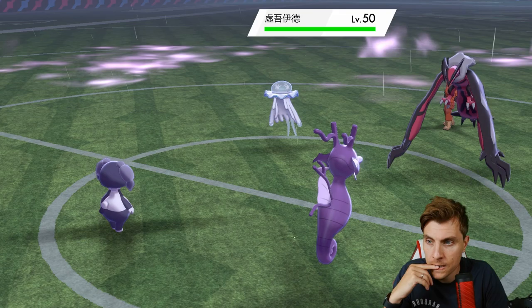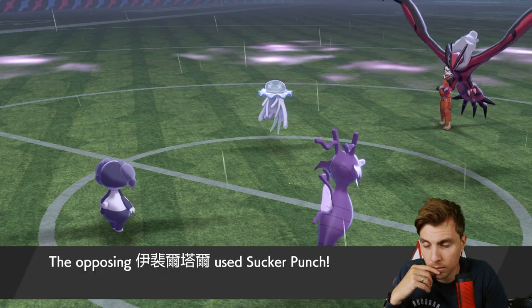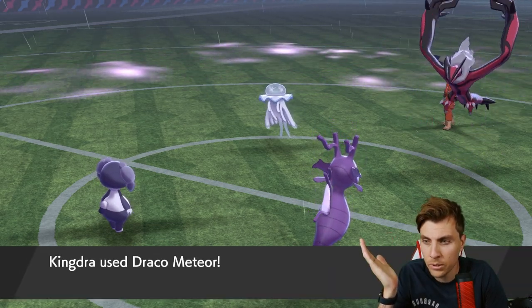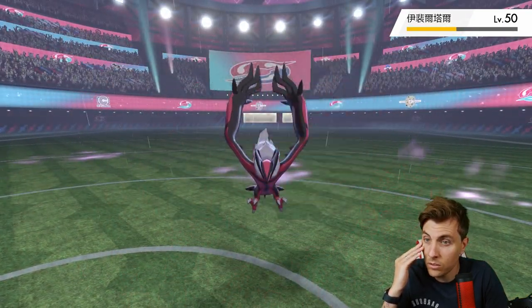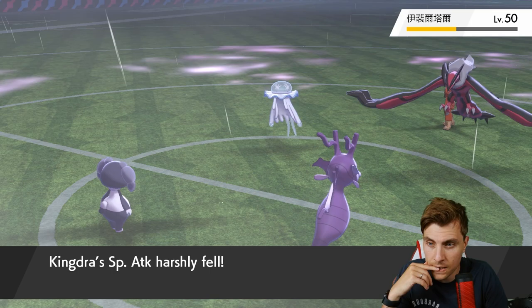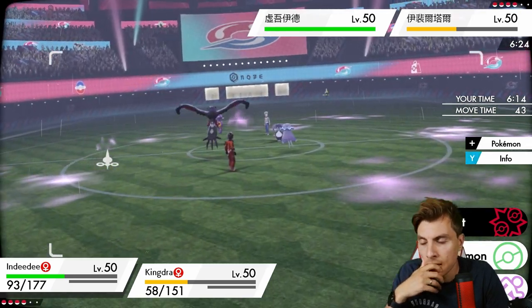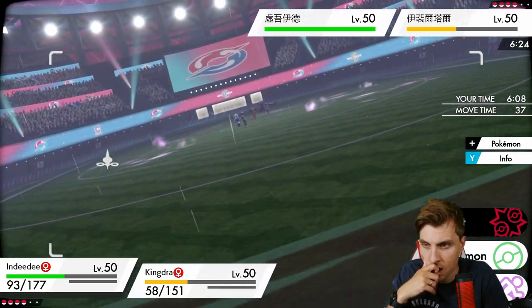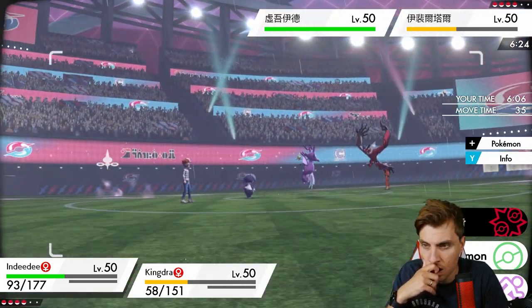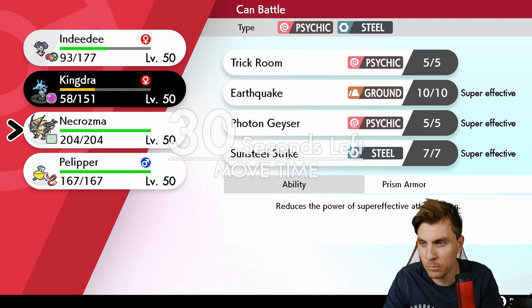I'd imagine we'll see another Snarl here — that should be enough to get Kingdra. They Sucker Punch — why are they Sucker Punching? We've got redirection and psychic terrain is up, so that does nothing. They are Assault Vest, 100% Assault Vest. They've got Meteor Beam for sure. We need Indeedee more than anything else.